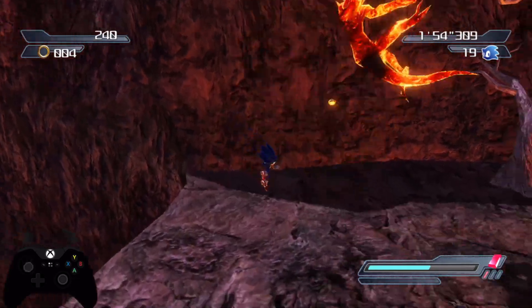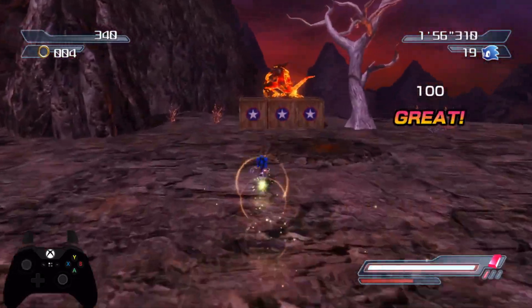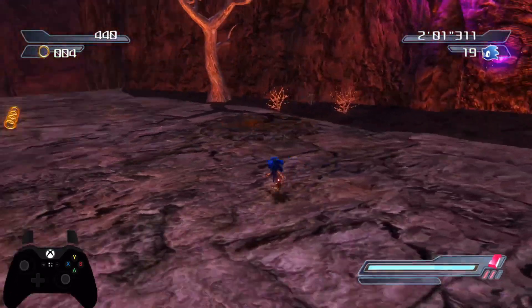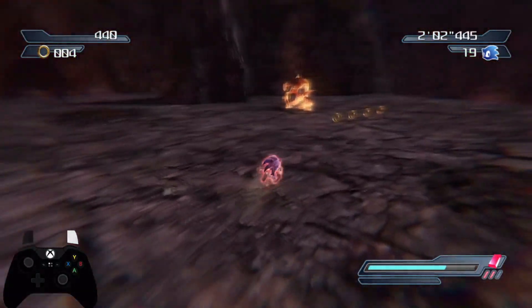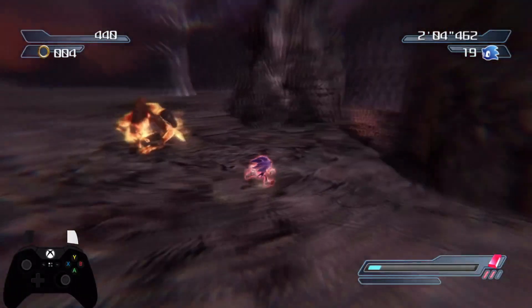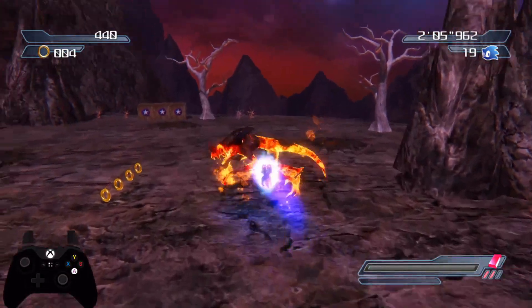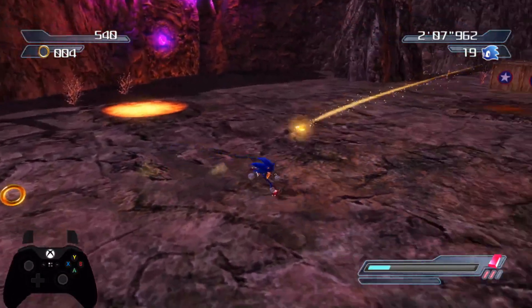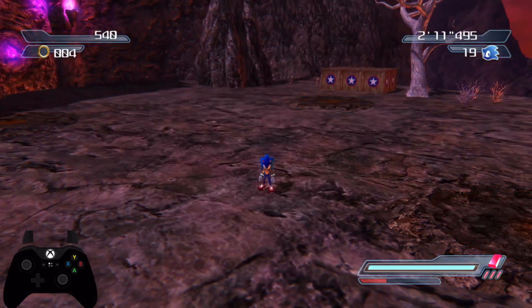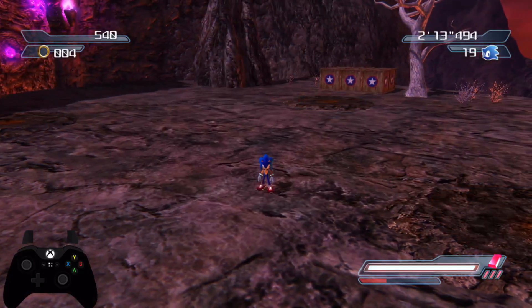When you level up the Red Gem — let me just get a few light cores here — level 2 and level 3 do the exact same thing. It just increases the duration that you can freeze time for. It doesn't make time any slower or anything, at least not from what I can tell. If we level this thing up to level 3 here... yep.